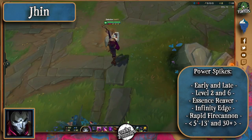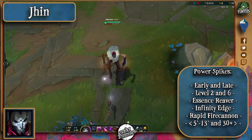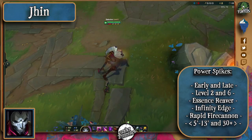As for his power spikes, Jhin sure has a few of them, and they'll depend on how he's built. First of all, he has a really nice level 2 because he'll unlock his W, which synergizes pretty well with most supports, and gives him his first really interesting kill potential. His level 6 is also quite unique, since it'll give him his ultimate, and a chance to finish unfinished skirmishes, provided he survives them.